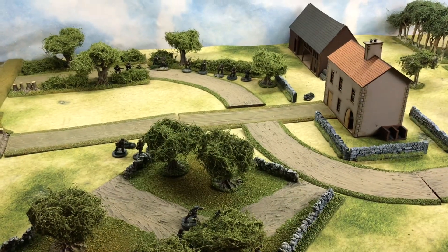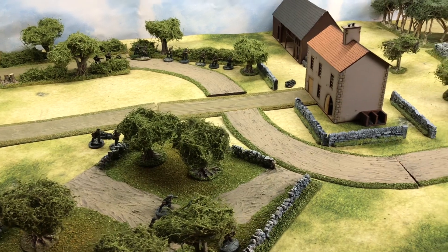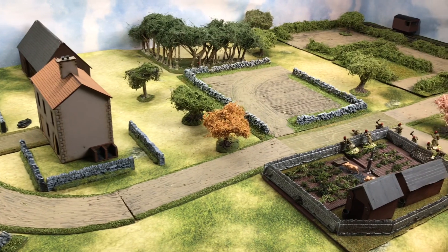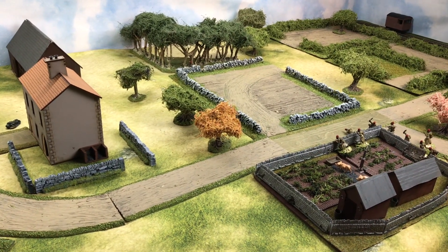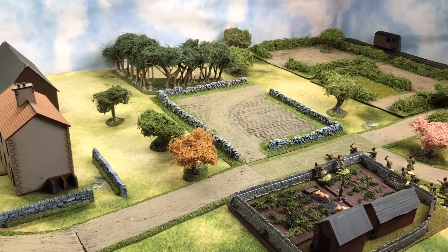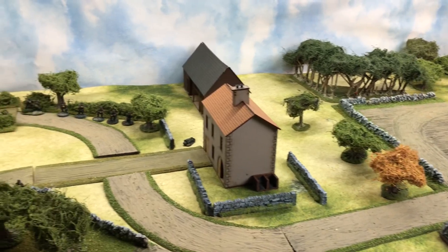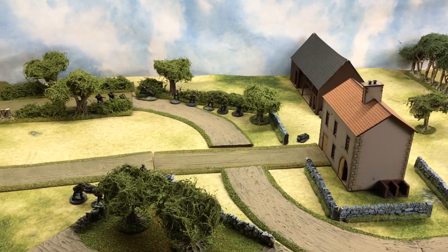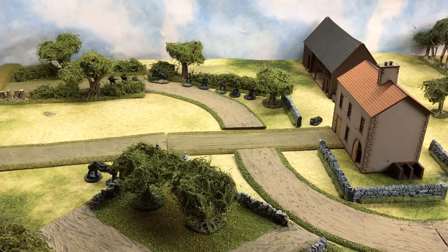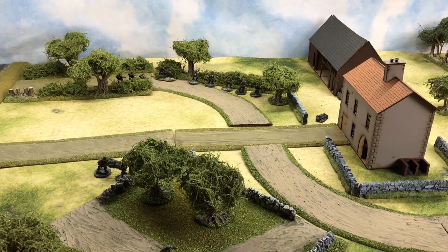Brief recap: the Germans are engaged with the French on the right-hand side and are beginning to advance. The French are positioned here with two more potential enemy forces behind them and one up by the woods. On the left, the Germans are successfully advancing toward the building and may get themselves into a defensive position. We don't yet know where the two officers are that they're looking to rescue.